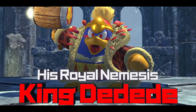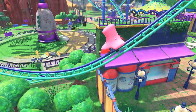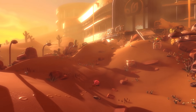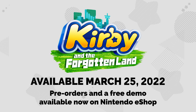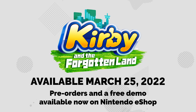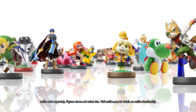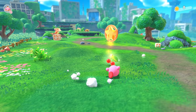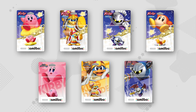A new adventure awaits. Kirby and the Forgotten Land, available March 25th, only on Nintendo Switch. Pre-orders and a free demo are available now on Nintendo eShop. Kirby and the Forgotten Land is also compatible with Amiibo figures — tap compatible Amiibo to acquire helpful items for your adventure. Tap one of the Amiibo shown here to get even better items.